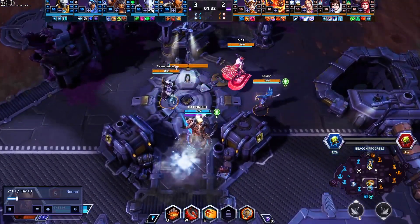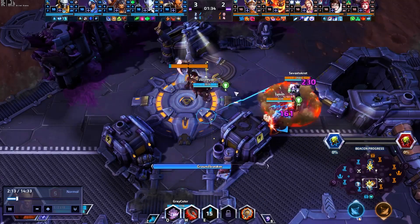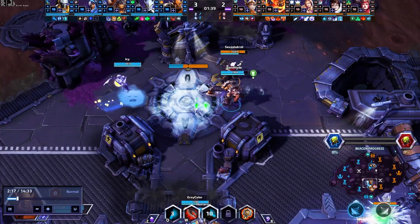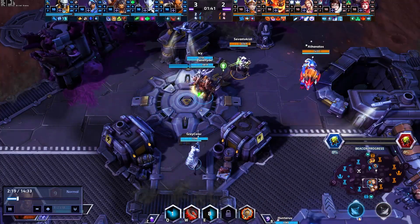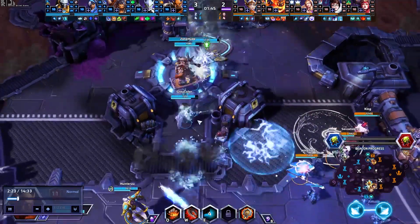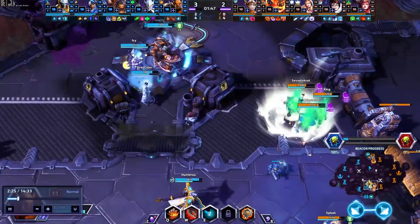The beacon comes online and we do have to deal with this. I'm just going to throw the enemy tank off the point in order to start generating some percentage here, and then my Genji comes in and scares her completely off so that we're able to secure the point. Fantastic — we've got percentage generating for the Braxis Holdout objective.